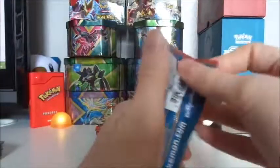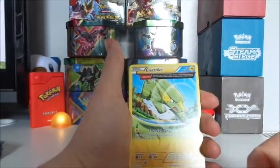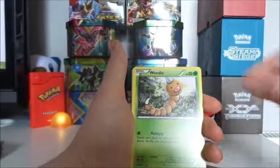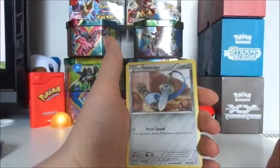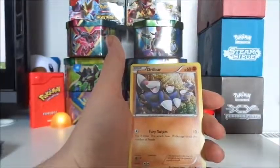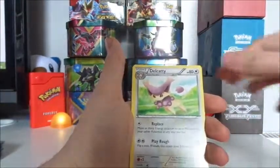On to number four — fingers crossed for something good. Got ourselves a Scorched Earth, an Ancient Trait Electrike, another Bunnelby, another Bunnelby, Weedle, Barboach, a Hone Edge, Electric, Drilbur, a Reverse Hollow Vulpix and a Delcatty.